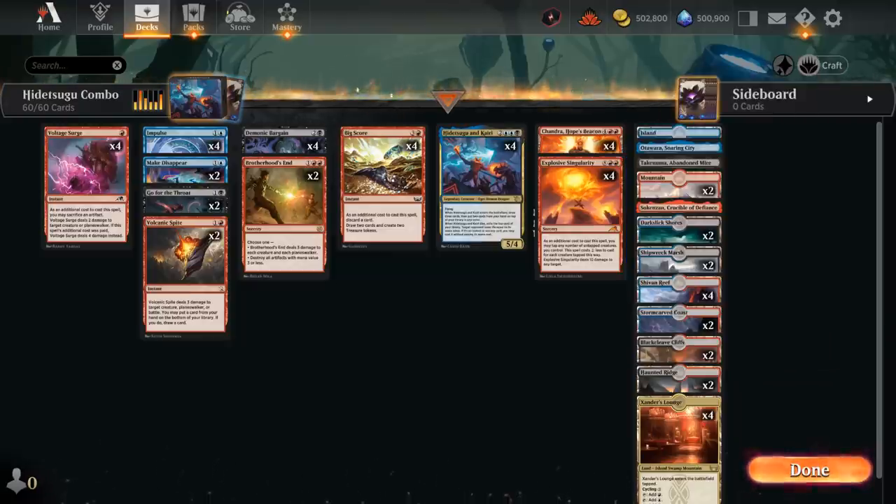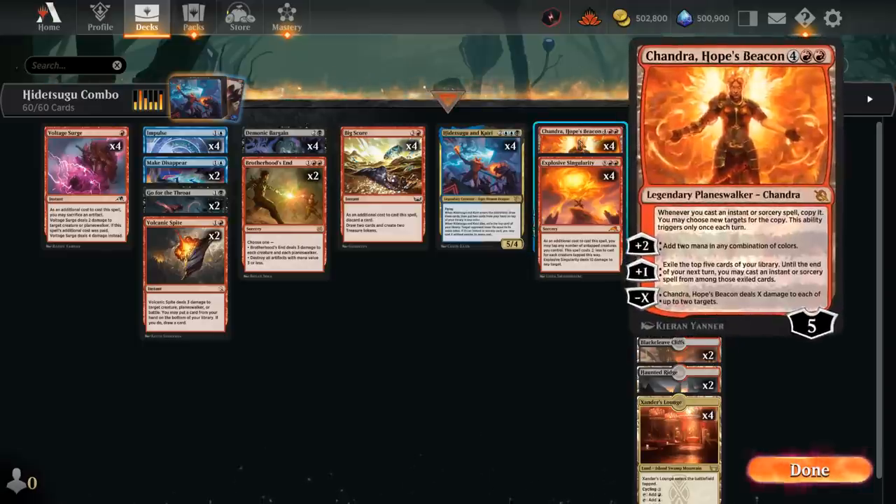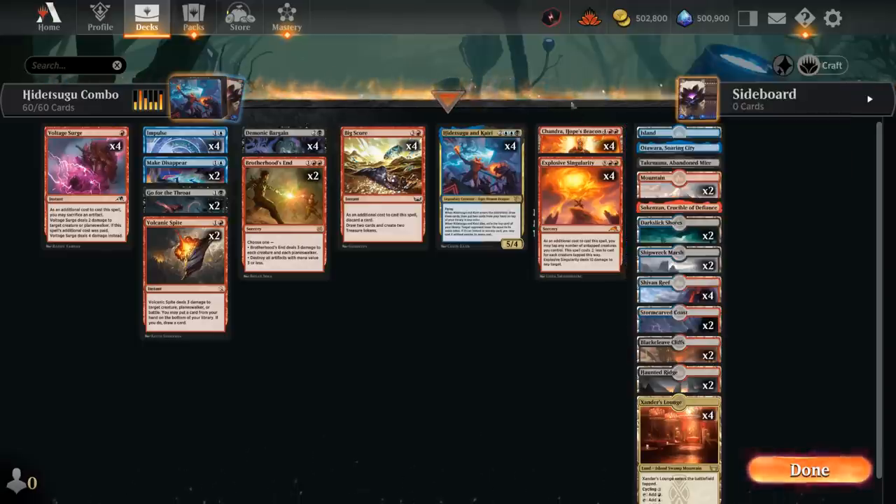The rest of the deck includes a tutor effect. Bargain first exiles the top 13 cards of our library, then lets us search the rest for any card and put it into hand. There is danger here: if we exile all 4 copies of one combo piece, we can no longer search it up. So we typically don't want to copy Bargain too many times with Chandra, otherwise we risk exiling our entire library.